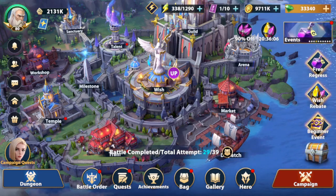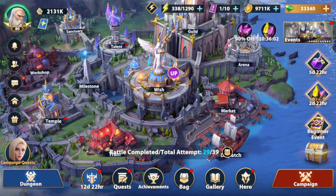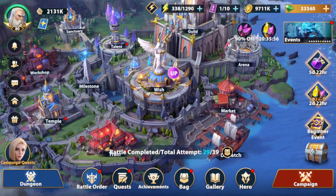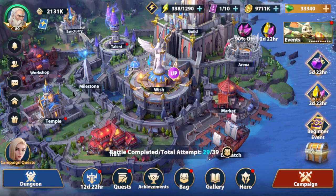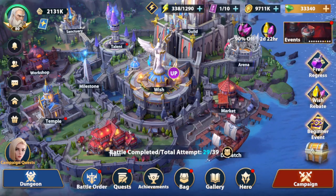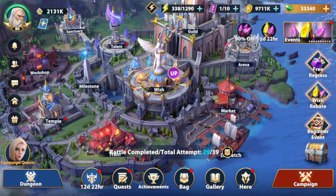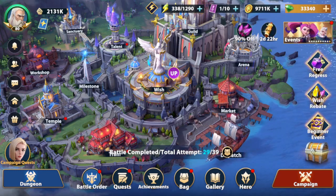One current topic that a lot of people are discussing right now is the first anniversary event. The game developers have rolled out a really juicy set of rewards. All the different content creators have already covered it, so I'm not going to ramble on it. I think the one that everyone's looking forward to is the 5000 Gem Chest for either choosing a Santa, a Pauline, a Panda, or a Little Jack.